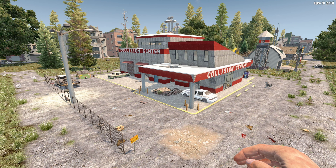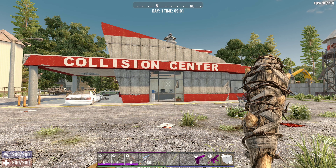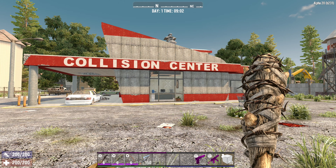Welcome to the Physics Playground where we visit every single POI in 7 Days to Die. This is a new POI in Alpha 20 called the Collision Center, or really it's called Body Underscore Shop Underscore Zero One. We set the time to 9am with a club in hand, running a two-hour day so you can compare every video in this series and see how long it takes to get through them.